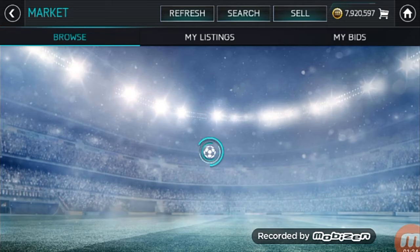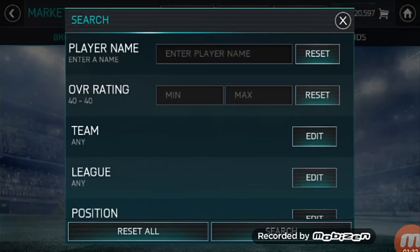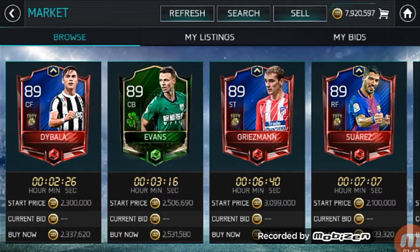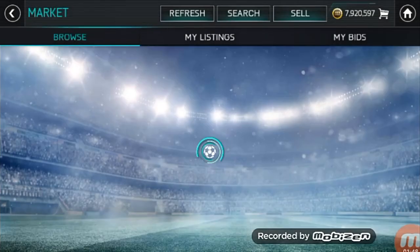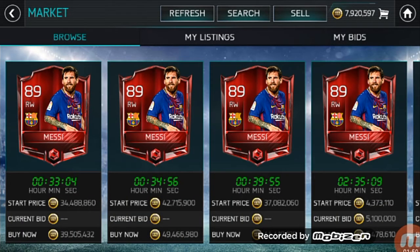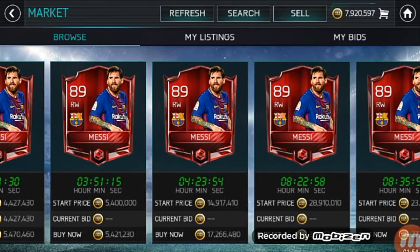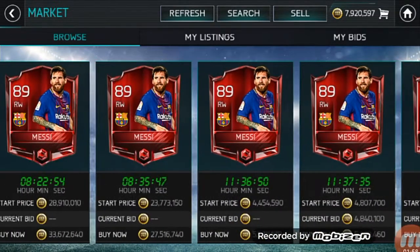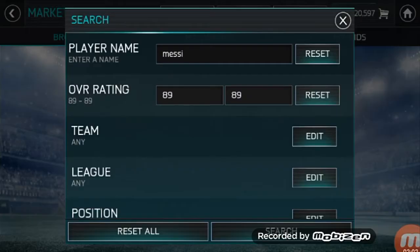Another thing I really wanted to tell you is the market update. As you guys know, Messi was really really extinct in the market, but now he's really really back. Let me check him — I think the lowest price is already 5.4 million. Look at this. Lionel Messi is actually back, and many many players who were really extinct are also back. That's very nice.